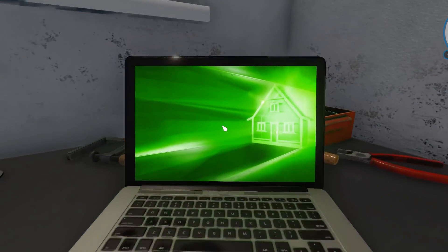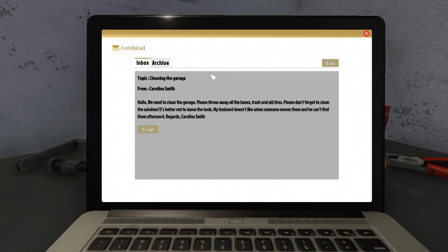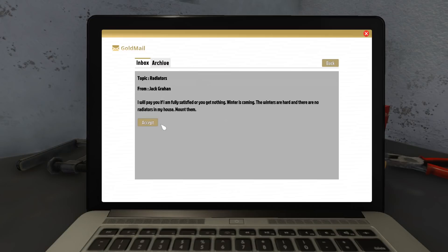We got a couple of emails. Caroline Smith: clean the garage — please throw away all boxes, trash, and tires, clean the window, and don't move the tools because the husband can't find them afterward. Jack Graham: radiators — 'I will pay you if I'm fully satisfied or you get nothing. Winter is coming. The winters are hard and there are no radiators in my house. Mount them. Also beware of the White Walkers.' We're gonna hail up Jon Snow over here.